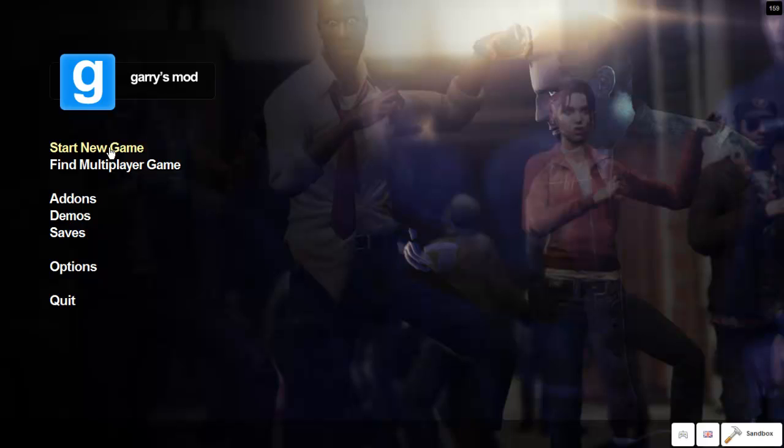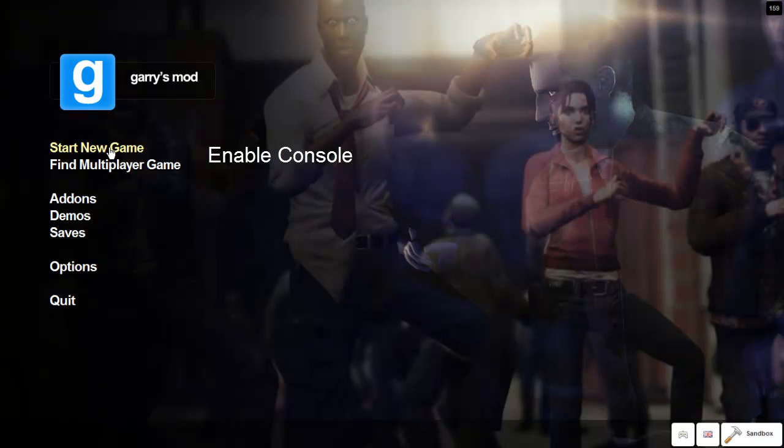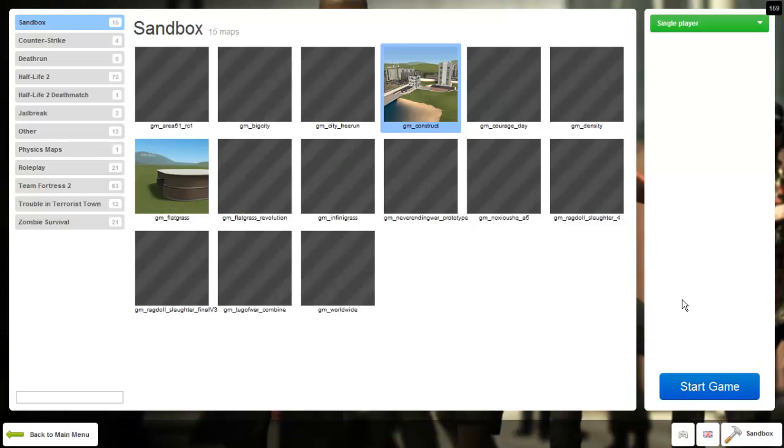First, make sure that your developer's console is checked by going to Options, Keyboard, Advanced, and then check Enable Console. Then X that out and hit Apply and OK. This console is a crucial element in fixing your game.